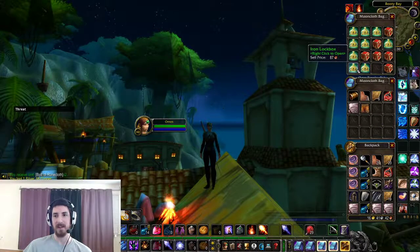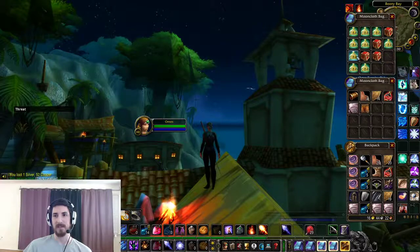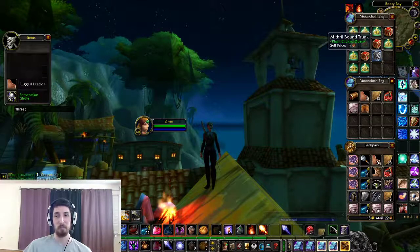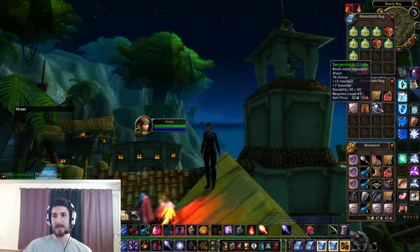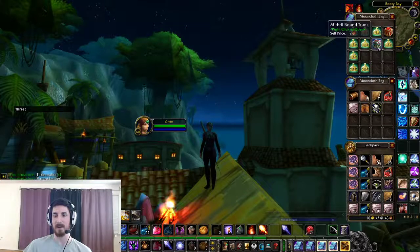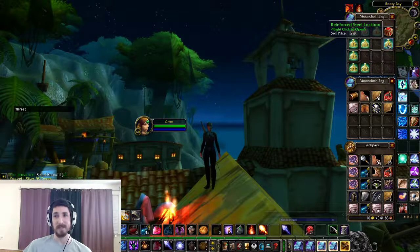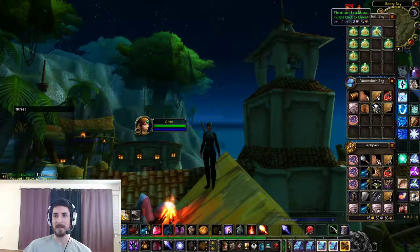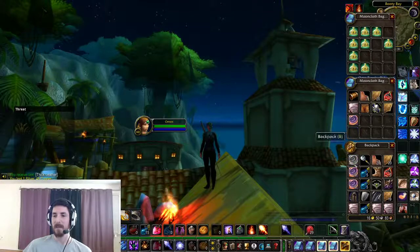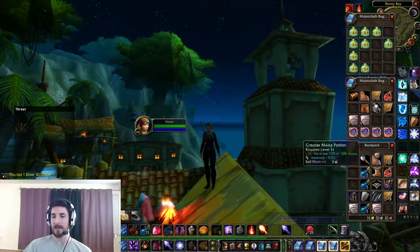So here we have iron lockboxes, and we also have strong iron lockboxes. Another green — wow, that almost went in the radar. Serpent skin. We also have steel lockboxes. Lots of lockbox types. Reinforced steel lockboxes, of course. And very fancy thorium lockboxes — I think we might only be missing Eternium boxes, not sure. Anyway, before we crack on with that, let's do some reorganization as we typically do.